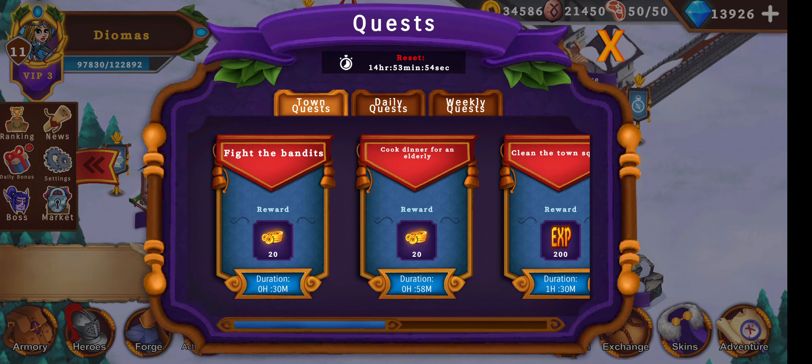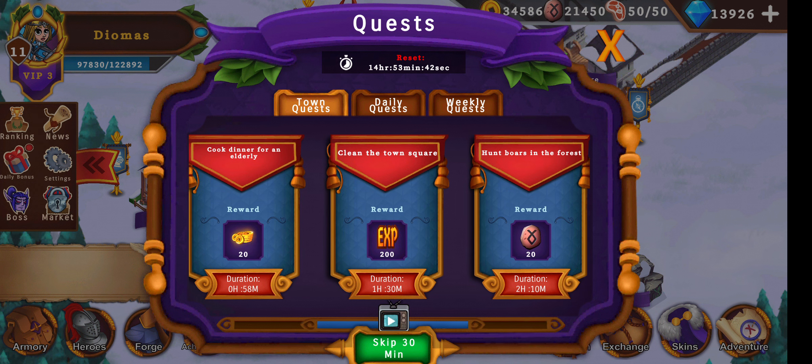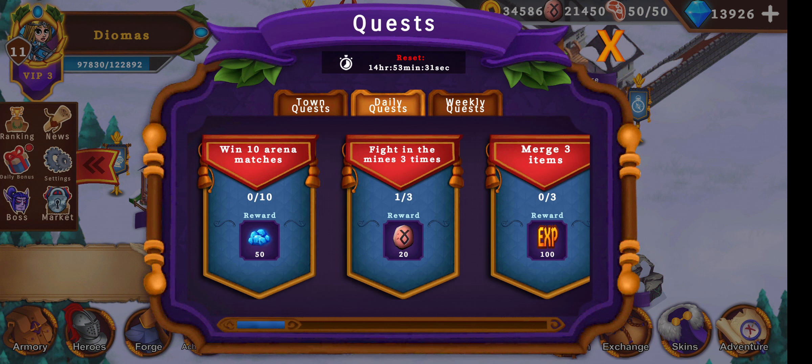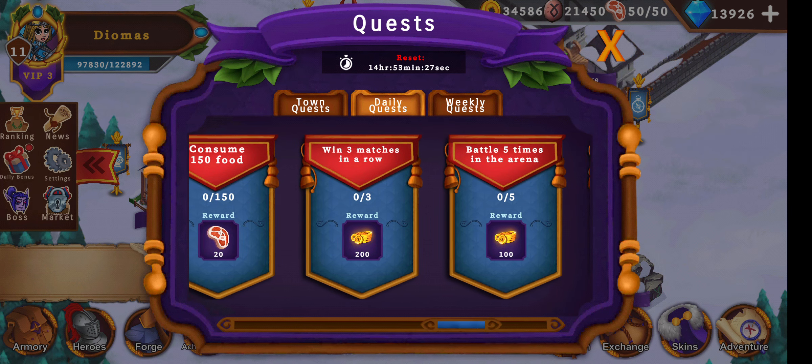Town quests involve clicking a quest and waiting for the timer to run down. Every quest can be skipped by 30 minutes if you watch an ad. All the stuff resets at zero UTC server time. Daily quests are great — you can get a lot of experience and currencies out of them. Activities include consuming food, winning arena matches, and weekly challenges like fighting bosses, finishing dailies, and enhancing an item to plus three.